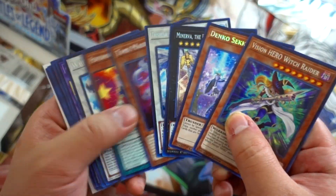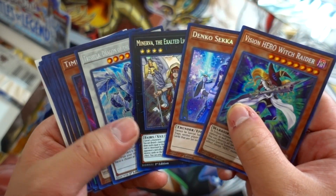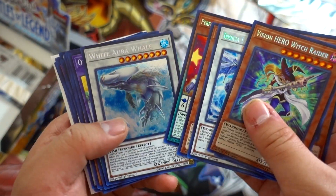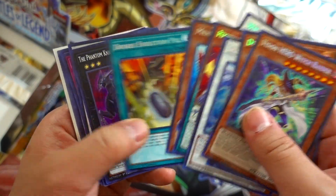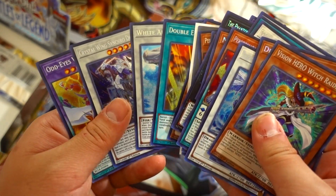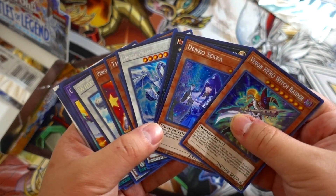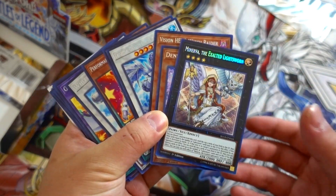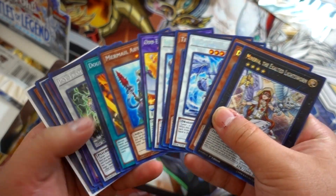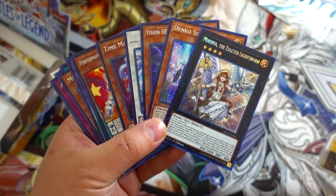We didn't get any Gladiator Beasts, but that's okay. I am happy with the double Minerva in this box — which is insane. So we got Witch Raider, Denko Sekka, Minerva, Trishula, Time Maiden, Odd-Eyes Synchron, White Aura Whale, and Odd-Eyes Venom Dragon. Thank you guys so much for watching. If you enjoyed this video please smash that thumbs up button. If you haven't entered my contest, go to part one and enter to win Minerva the Exalted Lightsworn. I pulled four Minervas out of two boxes — incredible. This is Sam from Team Zyrex1, signing out. Peace!